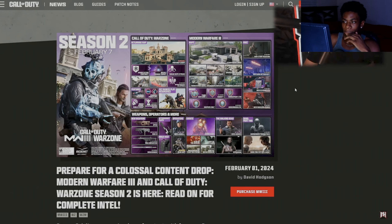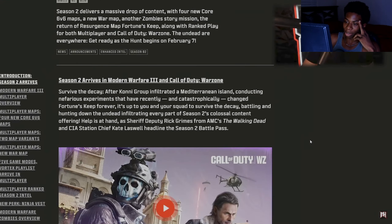First off we have Fortune's Keep, as well as new maps in multiplayer. There are also various different events — we have the Walking Dead event, the Dune part two event, Rick Grimes — that is crazy — called Horde Hunt. And Michonne — my favorite character — is also out.